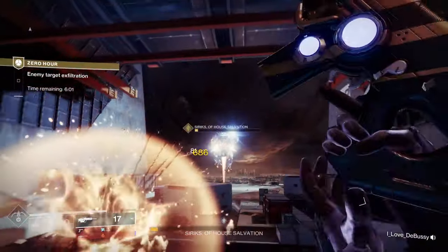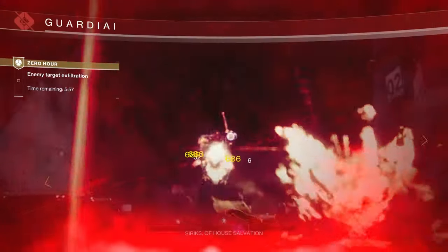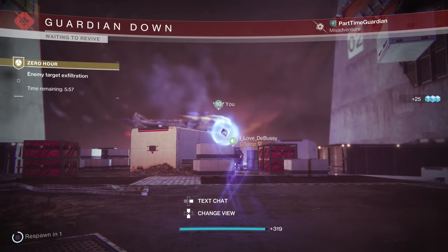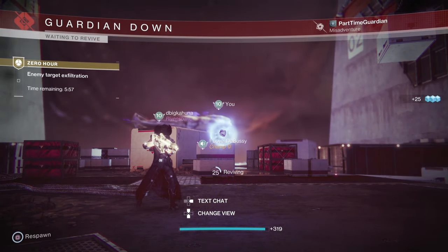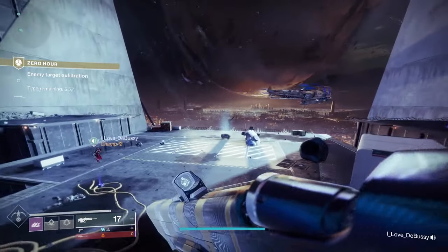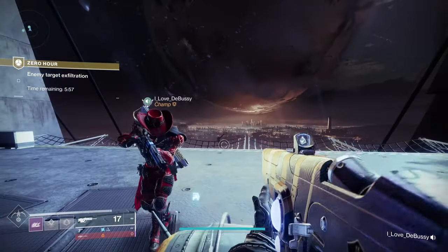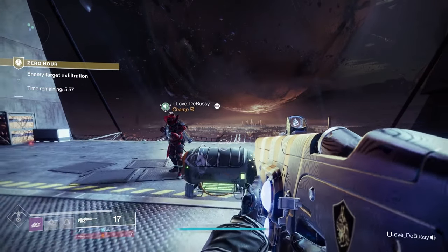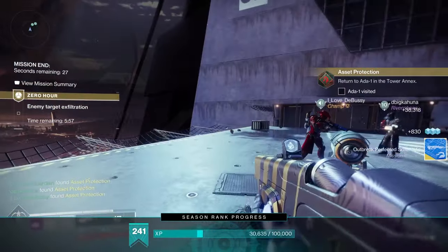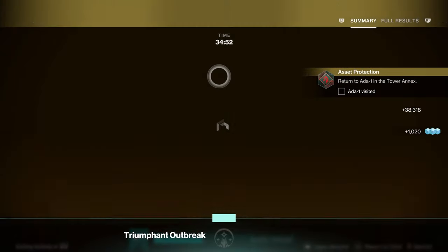Really at that point you're just slowly working the boss down, and he gets easier as his health gets lower. Complete the mission and then you'll start your quest to pick up Outbreak Perfected — the schematic. It's a fun mission and one I love to run in Destiny 2. Hope you like this video; if you do, please like the video, subscribe to my channel, check out my Discord, and I'll see you Guardians in the Tower.